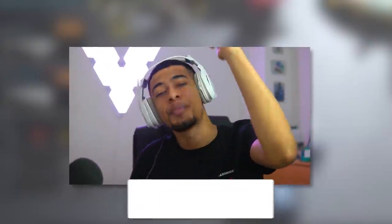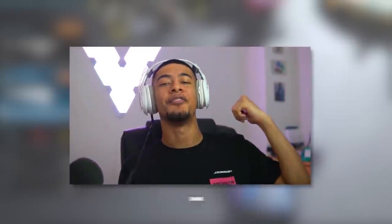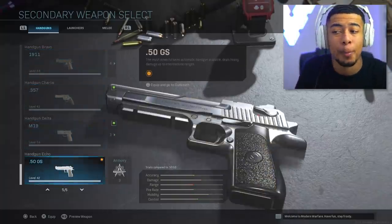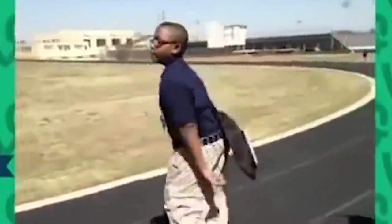Before we go any further, if you guys could drop an early like on the video that would be appreciated. Also if you want to be featured at the end of one of my videos, all you need to do is hit the bell for post notifications and drop a comment. I want to know — what is your favorite pistol to put the akimbo perk on? I think it works best on the Deagle or the Snake Shot.